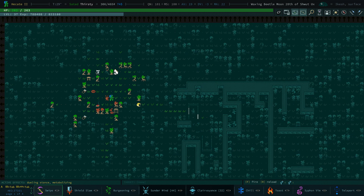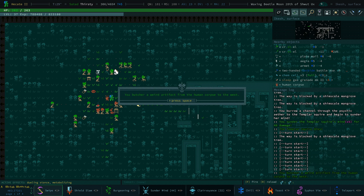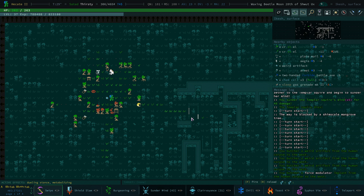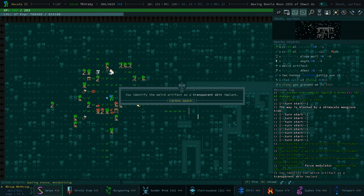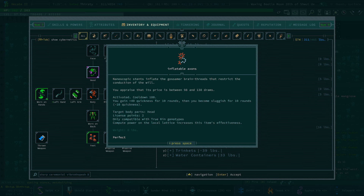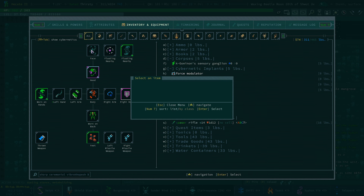One thing you might not know, even if you've been playing Qud for a while: the Putus Truekin don't have mutations, they hate mutants, but they do have cybernetics. When you kill them you can occasionally butcher their bodies and actually get an artifact from them. Another artifact, another artifact, and the force modulator — we knew they were using a force modulator. A transparent skin, inflatable axons — that one's not worth much but it doesn't weigh anything. Skin glitter! Why are we not wearing anything on our face? I'm going to put castle face on.